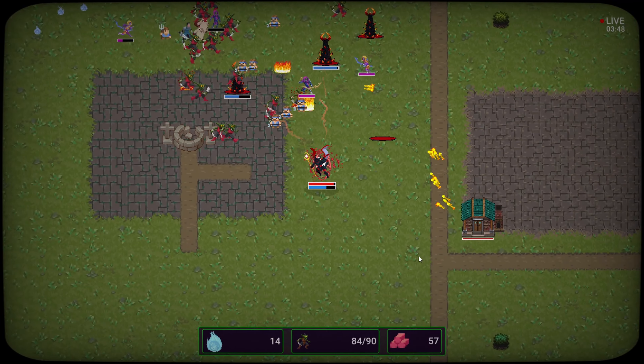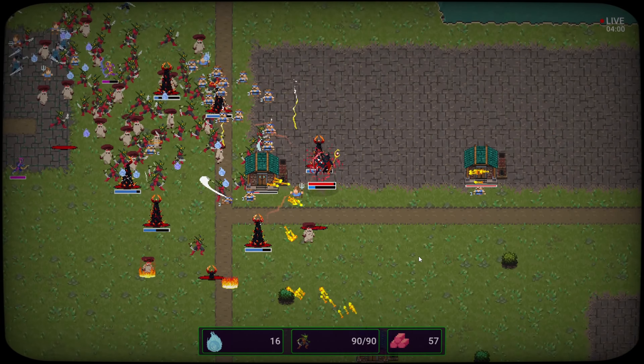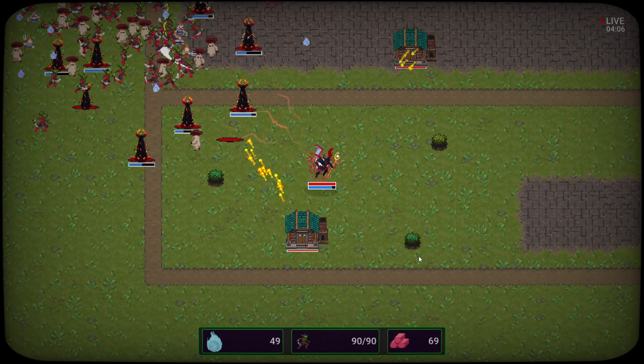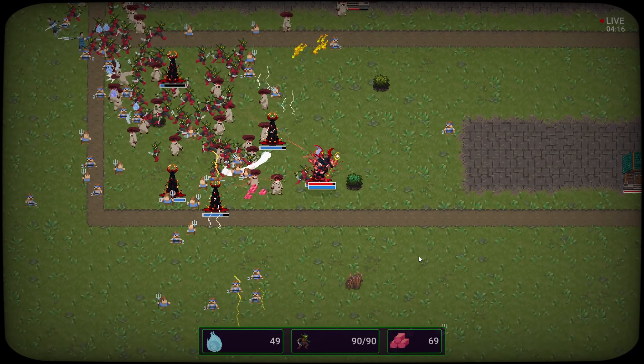Gotta get myself some more souls though — I used all of them up and we've got stronger huts on the way. Surround them with minions, come on break it down! Lots of meta progression stuff — we already got 69 meta progression. Very nice.